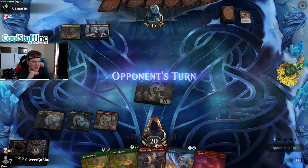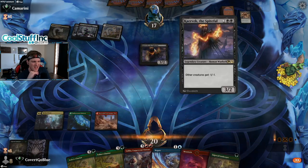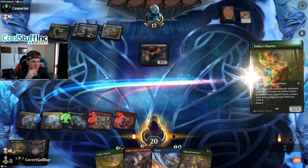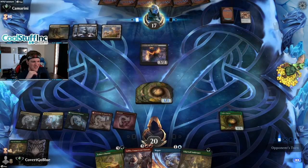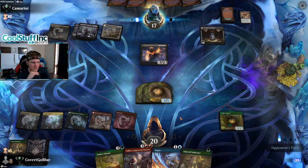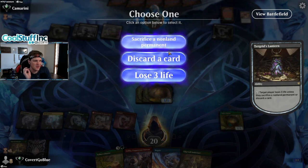Soul Shatter kills the Bonecrusher Giant — that probably means they don't have a way to kill all creatures in one spell. Never mind: Shatter kills the Giant, Spiteful kills the Innkeepers. We could just run out the Luka and plus it. Now we have the Chariot with two 1/1 cats — it's pretty weak. The Lantern: target player loses three life unless they sacrifice a non-land permanent. We'll just lose three. We're still at 20, so we have a little bit of time.